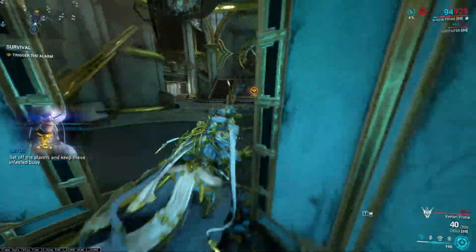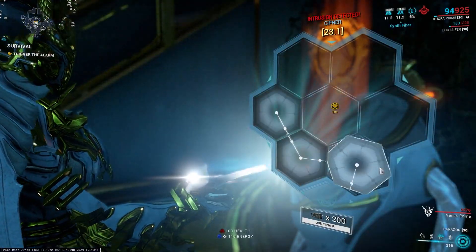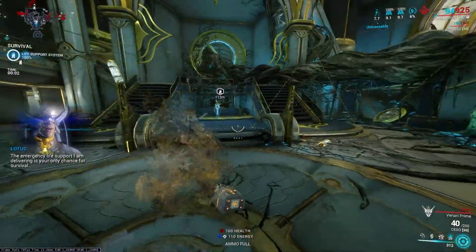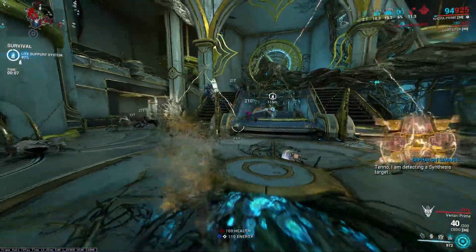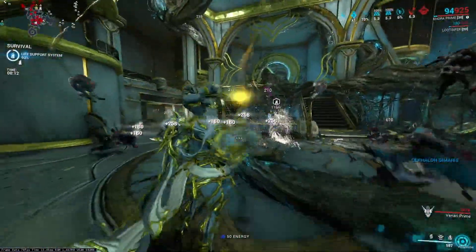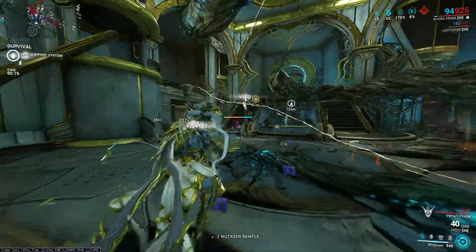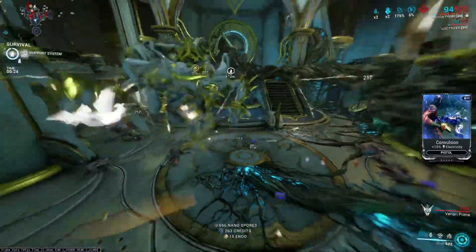Here we are in Steel Path. I'm going to put down my Dispensary so we can get energy, then hack this console. I'm going to put down my Strangledome and wait for enemies to get caught up in it — otherwise we don't get the 65% additional loot. If you are in a squad, try to tell them not to kill many enemies outside the dome, especially if you're farming. They can kill enemies but try to get them to kill enemies inside the dome so you can get additional loot.